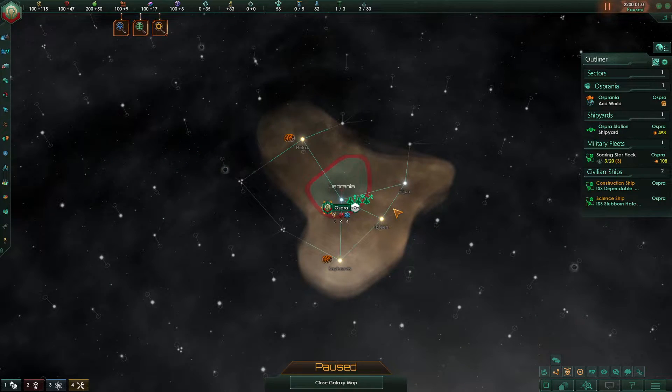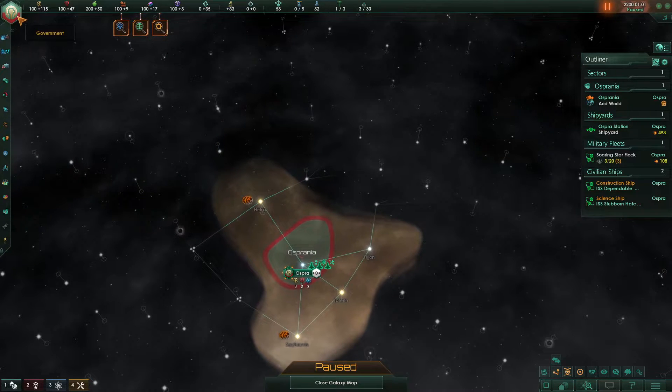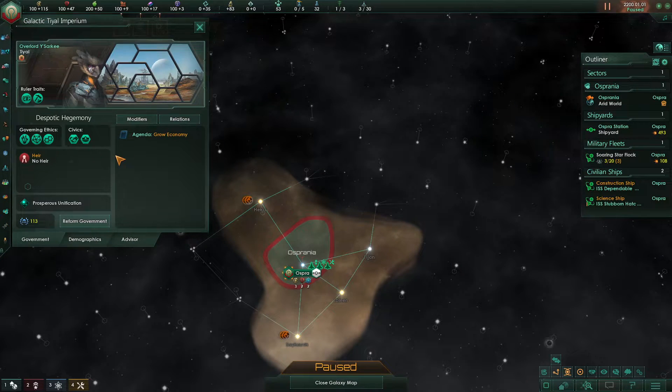Remember, this is more so for new players or beginning players — people with little to no experience with Stellaris — somebody who might want to understand the basics of how each of these systems work and what they can be used for. Whenever I start a game, I always recommend people go and click on their Government because it will help remind them what they're using, what they should be working towards, and what benefits they're receiving from their leader as well as their Government.